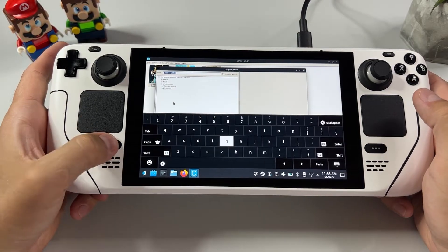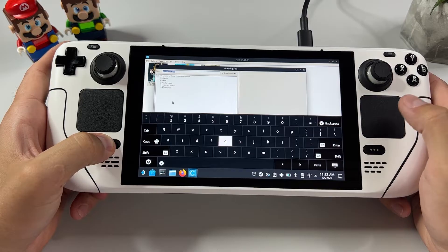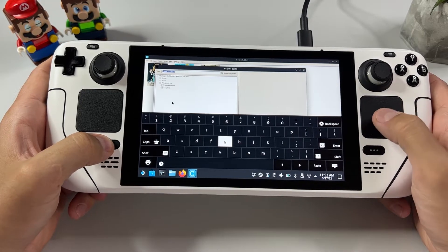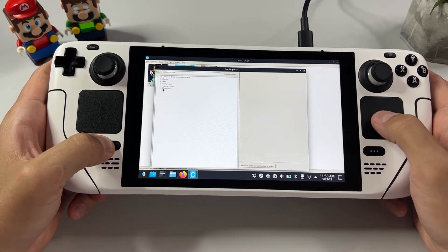Once you click it, your virtual keyboard will go nuts for some reason and keep relaunching, as you can see here. But all you have to do is hold down your Steam button and click with your left mouse button, which is the right trackpad on the Steam Deck, and it will go away.